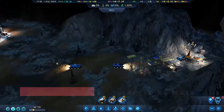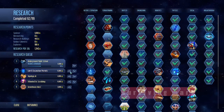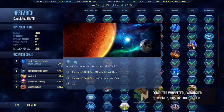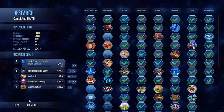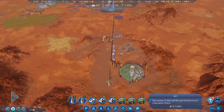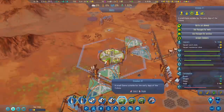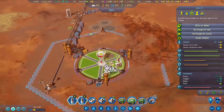Hello commanders, welcome to another episode of Surviving Mars. In this particular episode we are going to consolidate the domes as prefaced in the previous video. You can see us taking advantage of the Below and Beyond DLC. We are underneath the surface of Mars, checking on some things, seeing what we need to do.